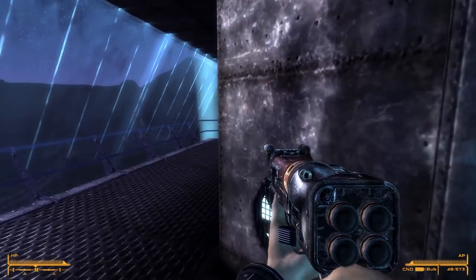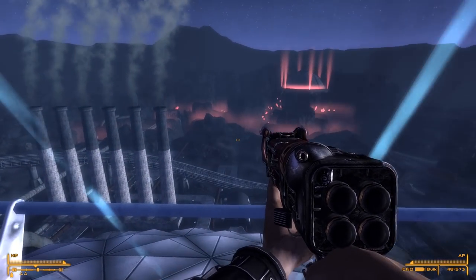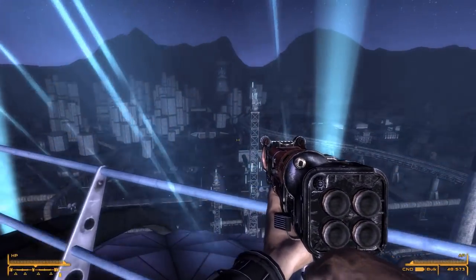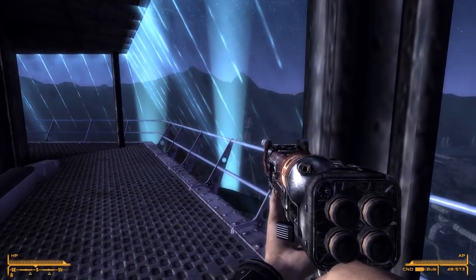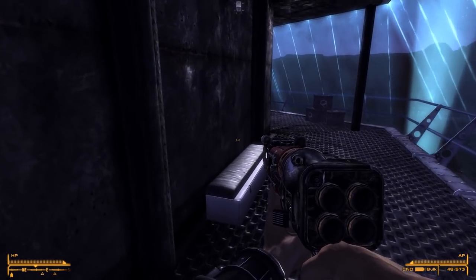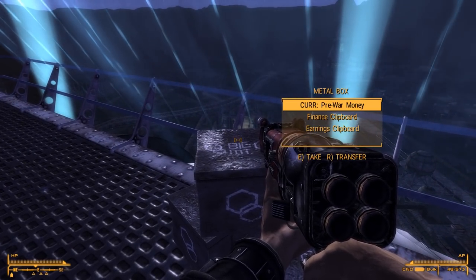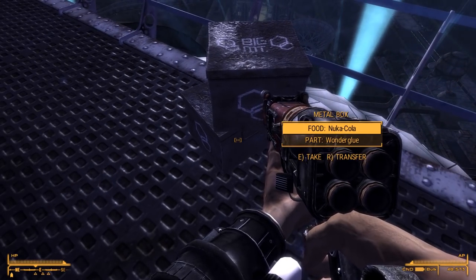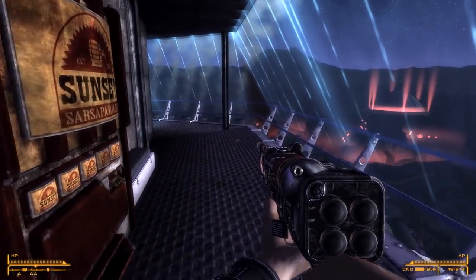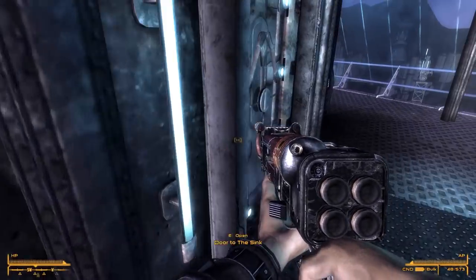Down, door to the sink. I'm going to look around a bit first. We have been transported to this area. This place looks cool as hell — all future-y and science-y. This is going to be the fun one for me, I think. This looks like a really interesting expansion so far. Grab some Nuka Cola — might need that for hydration. Both of these just go down to the sink, so let's go there.